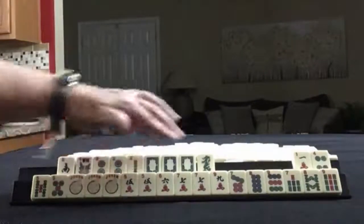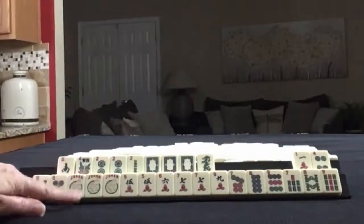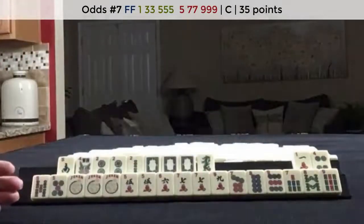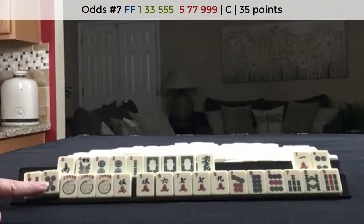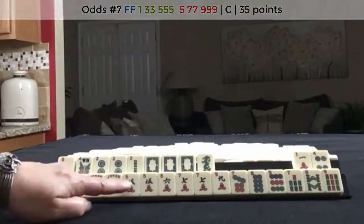We could even do big odds — 5, 7, 7, 9 of some kind. Because we have no 3s, I wouldn't try the concealed odd hand. We could use the 1, but we have no 3s. Or do 5, 7, 9 and then 1, 3, 5 with these, but you could see it's super light. I think consecutive run is better.